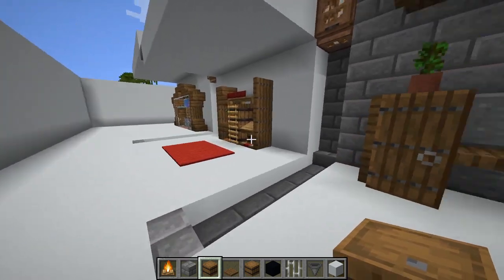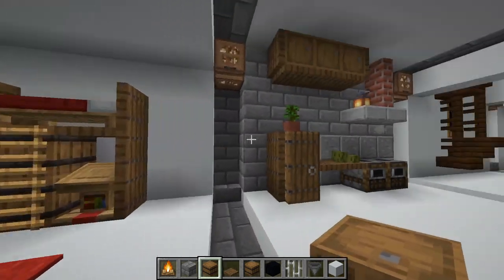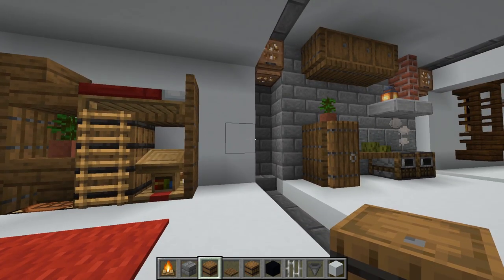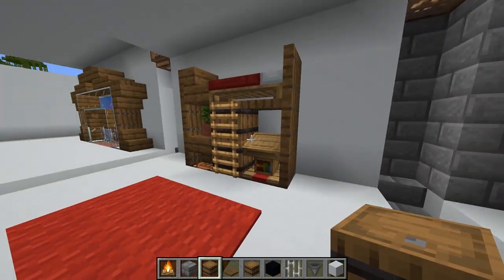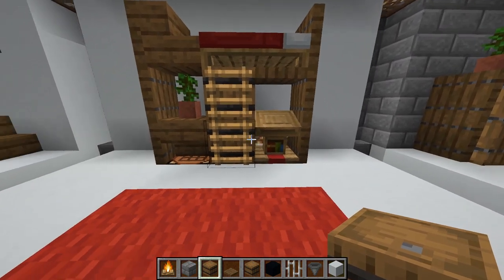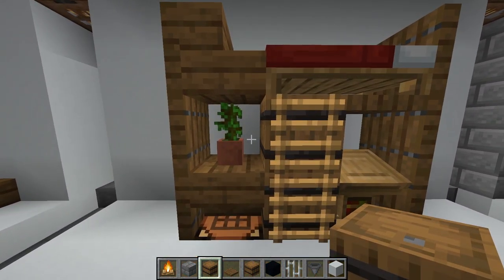The plant pot with the sapling in it - I hope I'm not the only one that really likes that. I find it looks really cool. Everyone just puts flowers in, nobody puts saplings. Moving on, this is a nice little bed slash workstation - you could actually put a furnace behind here as well, so you get everything you need in this one little area.